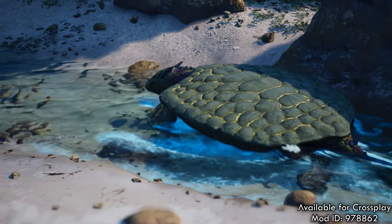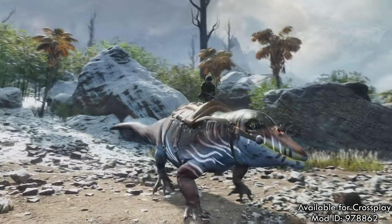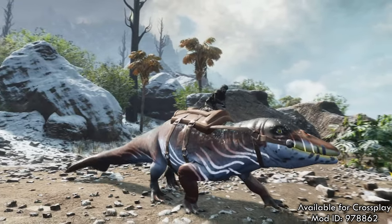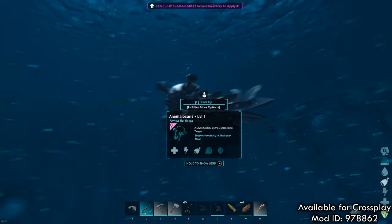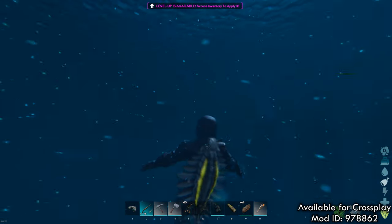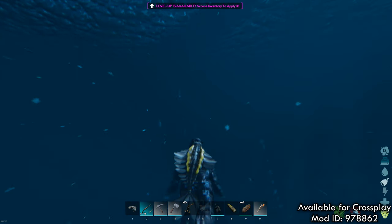Hey everyone and welcome to another modding spotlight, this time featuring more from the Sunken World editions. The Sunken World is an oceanic themed map from Ark Survival Evolved which will be making its way into Ark Ascended, and until then they are adding more and more of their dinosaurs from Evolved over to Ascended, some updated to better fit the new ASA design.